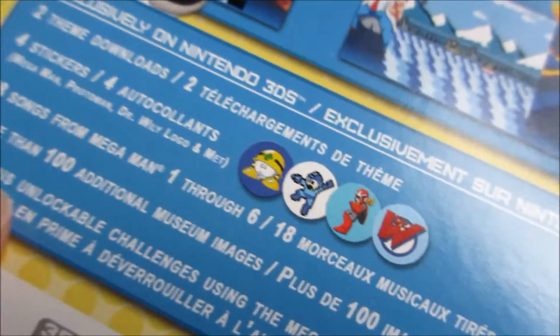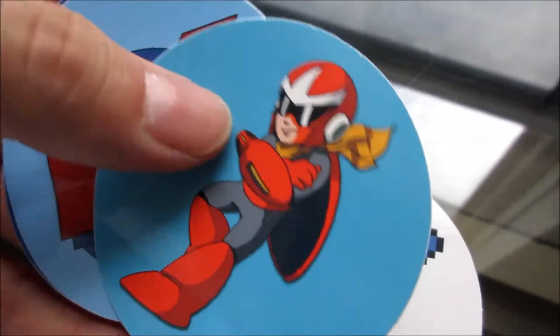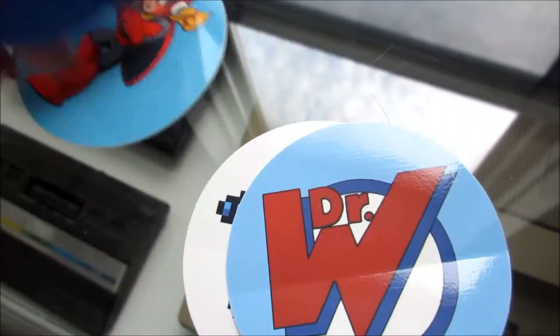It's supposed to come with four stickers — so like, are those in the box or something? Yeah, so rad. Awesome. We got an 8-bit Mega Man, we got this cool guy, Dr. Wily logo, and this little hat man. Man, I love that. It came with so much cool stuff.